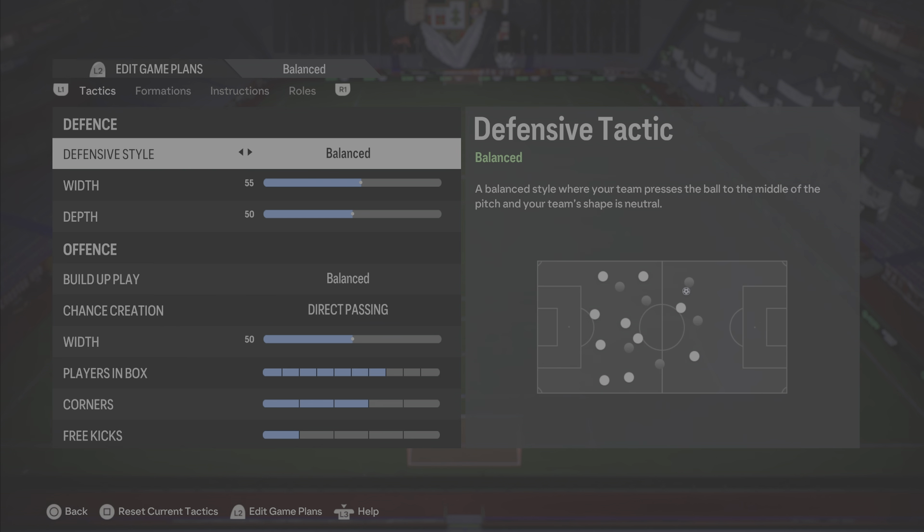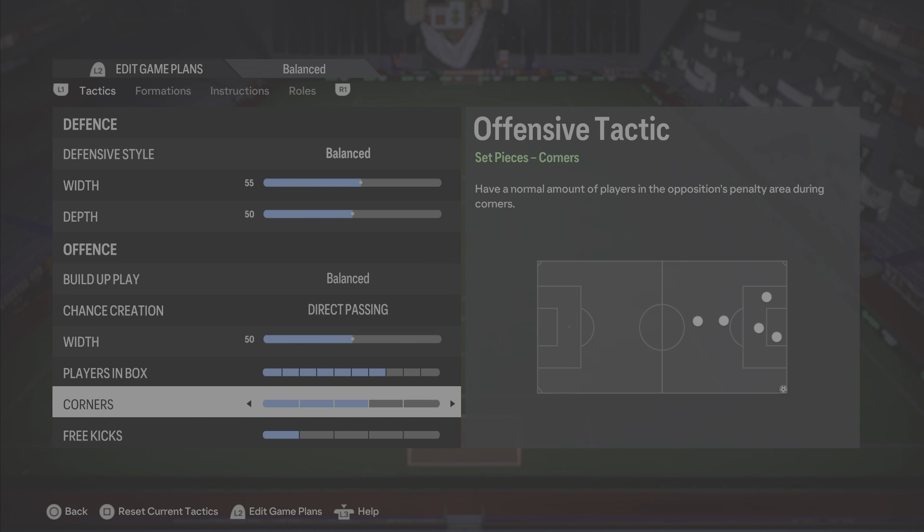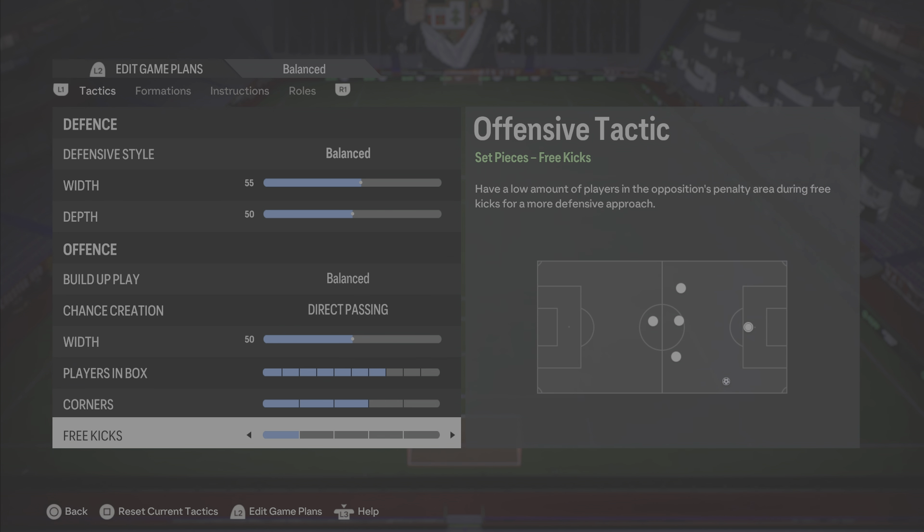The tactics are slightly different to probably what you've seen before, especially with this 4-2-4 formation. It is very conservative, but there's a reason for that — to nullify the 4-3-2-1, because that is the go-to formation at the minute, and we're trying to find ways of beating it without using it. It's balanced, 55 width, 50 depth, balanced direct passing 50, 7 in the box, 3 in the box for corners, 1 for free kicks.